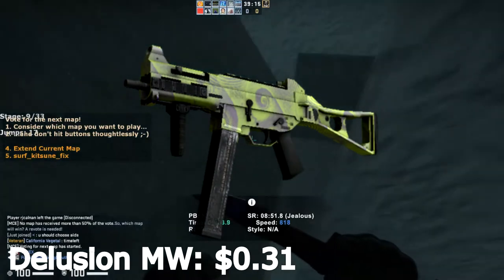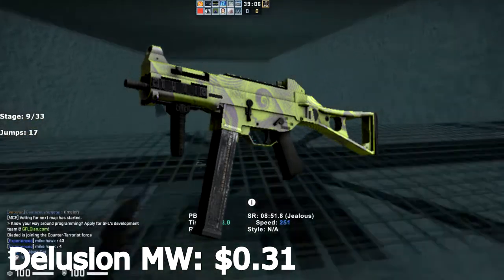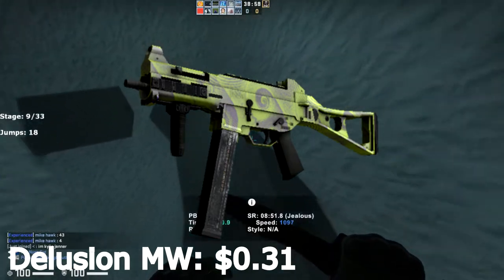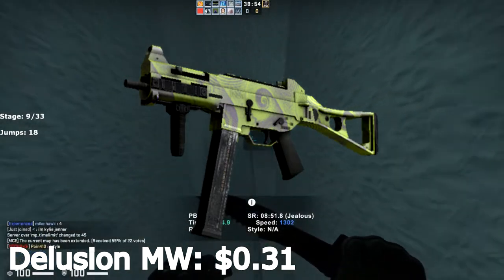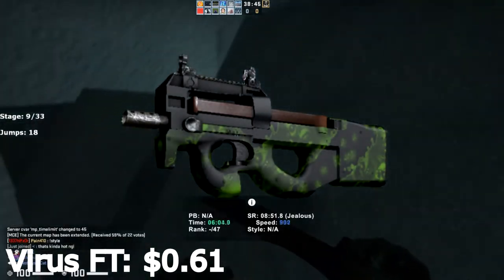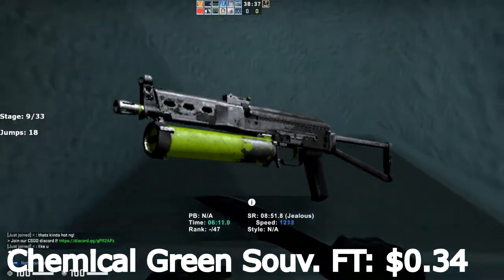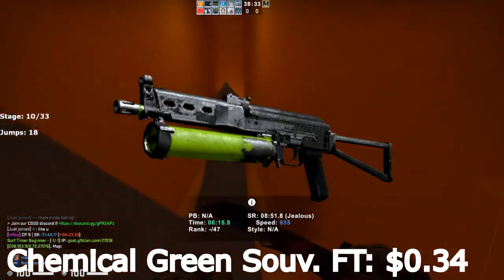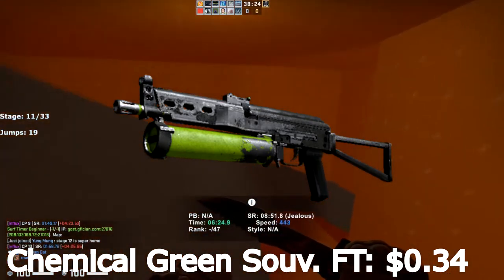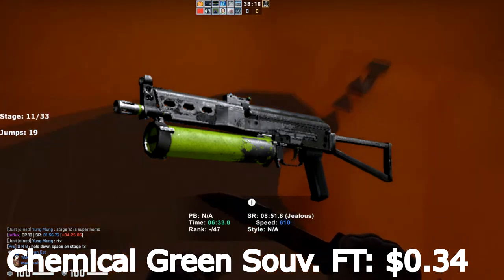Next is the UMP Delusion Minimal Wear at only $0.31. Personally, I didn't even know this skin existed, and I've seen every CSGO skin. When I was researching this video and saw this thing, I thought, what the heck? For that reason alone, it's a pretty cool, old, and sort of unknown and rare skin. For $0.31 in minimal wear condition, that is not a bad price at all. We also have the P90 Virus field-tested for $0.61 — a pretty old skin that looks really nice. And then the Bison Chemical Green in Souvenir field-tested condition for only $0.34. The Chemical Green is part of a collection and in Souvenir condition, which means it is going to be a very strong investment going forward. Anything in Souvenir condition that's part of a collection and isn't from a Major is a very strong investment, especially the Bison Chemical Green.